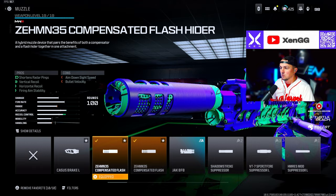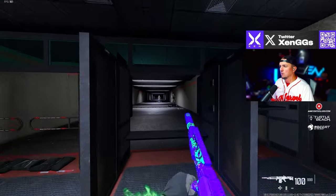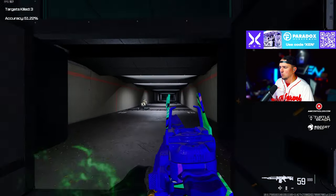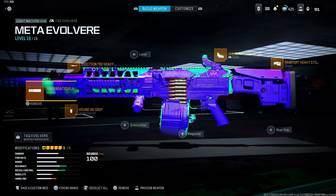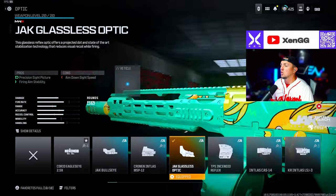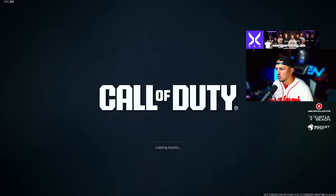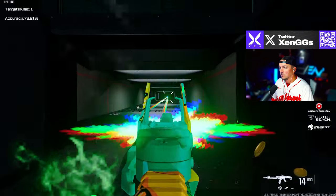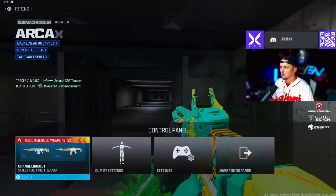For the Evolver, we're going with the Zimmon 35 Compensated Flash muzzle, the Eviction 762 Heavy Barrel, the Hound 9G grip, the Jack Glassless optic, and the Rampart Heavy Stock. This thing is still an absolute beam. For the Rival 9, we're running the Zimmon 35 Compensated Flash muzzle, the Jack Glassless optic, the EFX Close Quarters Assault Stock, the 50 round drum, and the Headhunter Conversion Kit — turning it into a burst. It's really solid as a mid-range or sniper support option.